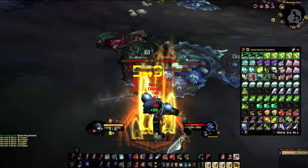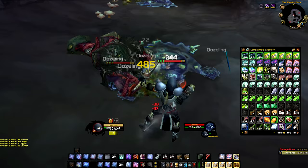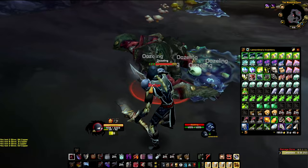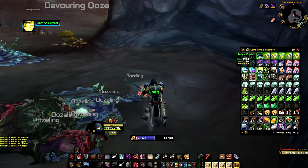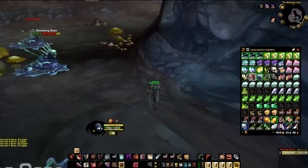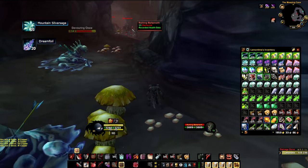We have like seven mobs spawned — a Cleave or Whirlwind would be great here. Out of the four Rich Thorium spawn points in the cave, they spawn every 20 minutes so you could potentially get three per hour. Maybe you get an Arcane Crystal — that sells for a lot right now. Make sure you always go outside the cave too, because there are seven or eight spawn points for elementals, and you might get Mountain Silver Sage and Dreamfoil out there.